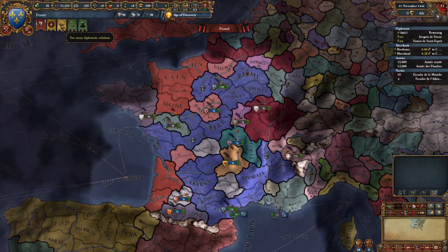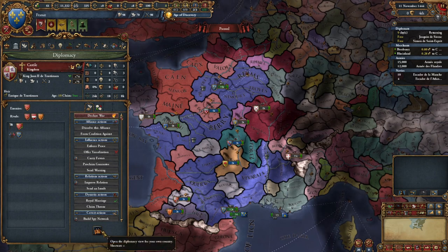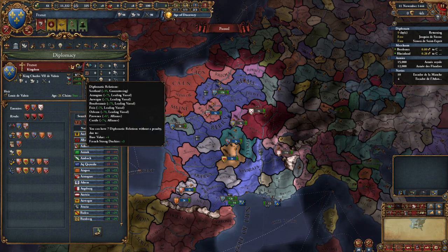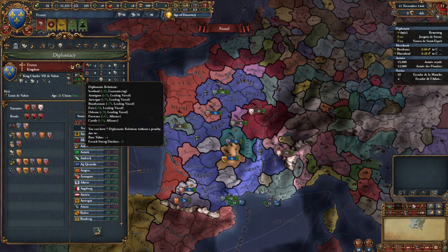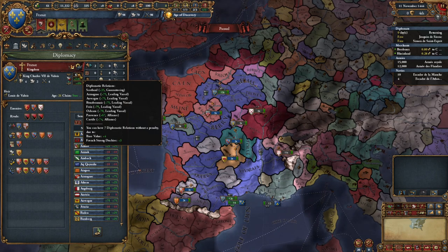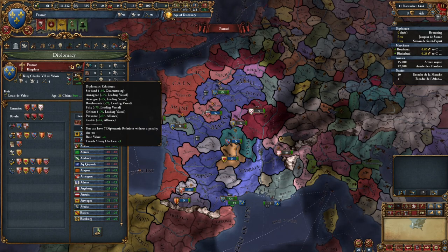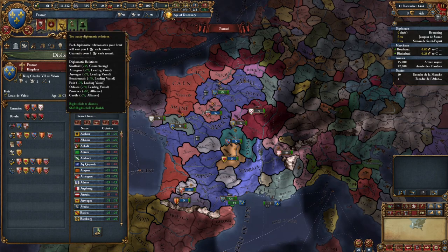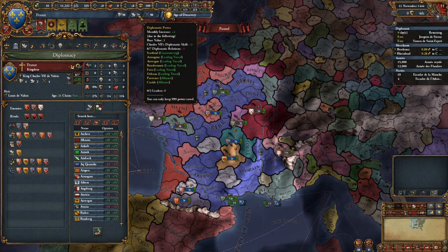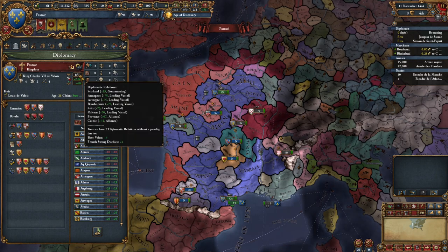We also have all of these different subjects, and it's warning us we have too many diplomatic relations. If we go to our internal diplomacy screen, it says we have eight diplomatic relations out of seven. This isn't a blocking problem - it's just suggesting we're juggling too many diplomatic obligations for the size of our country. Throughout time this limit can increase. Right now it's costing us a penalty of one diplomatic power per month. We're gaining four per month instead of five - we're still increasing diplomatic power, just a little less than before.